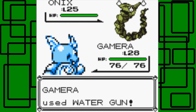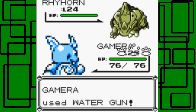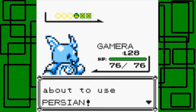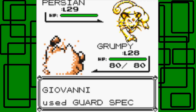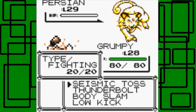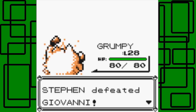My headphones are messing up right now. Rhyhorn is level 24 — let's use Water Gun and it takes it out in one hit. And then Persian. Let's go to Grumpy for this one. Persian is level 29. Let's go for the Low Kick. It uses Screech on us. Let's go for Seismic Toss — throw it up in the air and let it go. We defeated Giovanni!